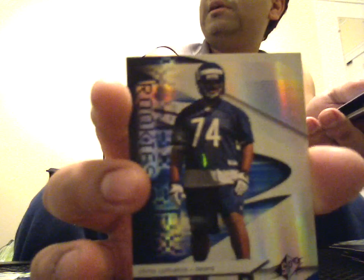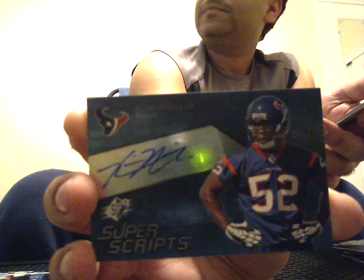Chris Williams, rookie 249 of 999 from the Bears. Super Scripts of Zadier Adibi from the Texans, not numbered, linebacker. Decoy and a Cole Hawnham base. Wes Welker base, triple jersey of Ray Rice 111 of 149, one gold foil.